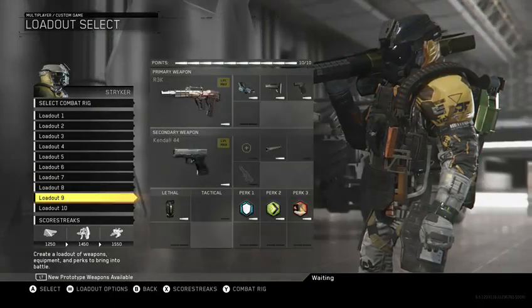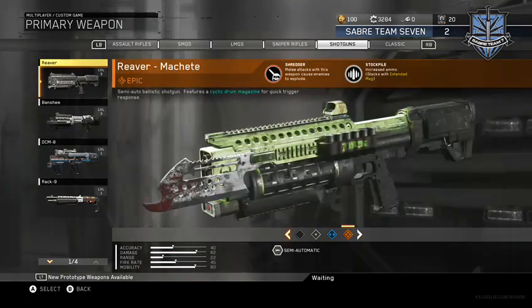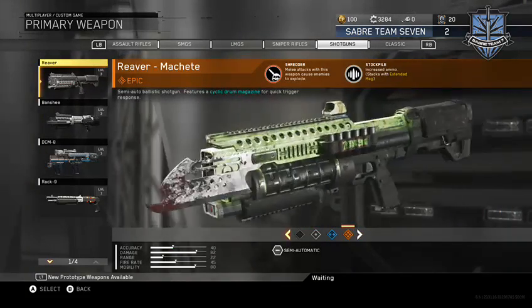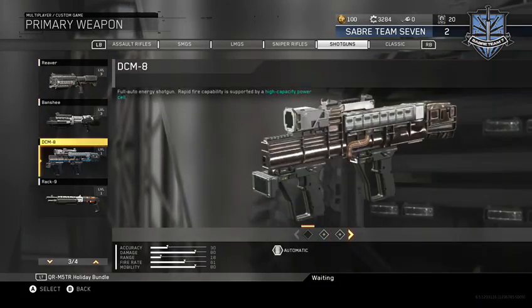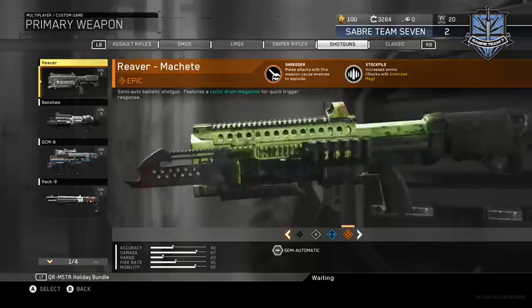Hey guys, check out the variant we got — the shotgun. So melee attacks with this weapon cause enemies to explode. It looks like there's a melee on the weapon — I don't know if it'll one-shot with a melee. We'll have to test that out. I might do a review video on the epic version.